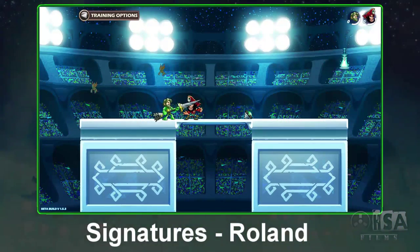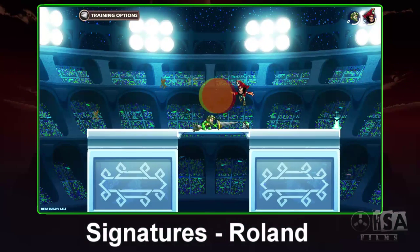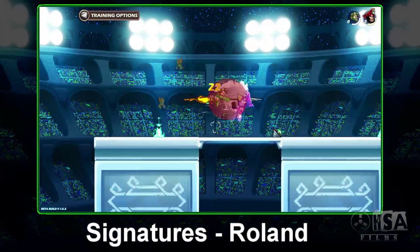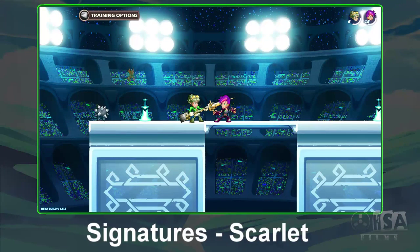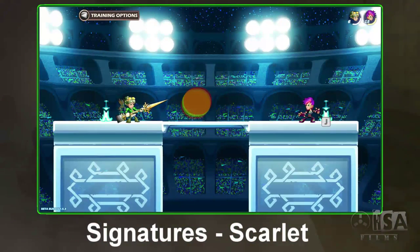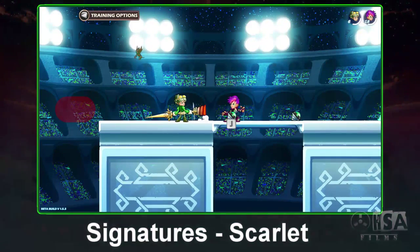Second, we have King Roland. King Roland's signature is a quick dodge and move forward with a large hitbox. Use this signature to punish players who like to dodge a lot. This signature does between 16 and 22 damage. Third is Scarlet. Scarlet's quick jump back and steam blast has received some nerfs in the past, but it's still one of the best dodge-and-punish signatures in the game.